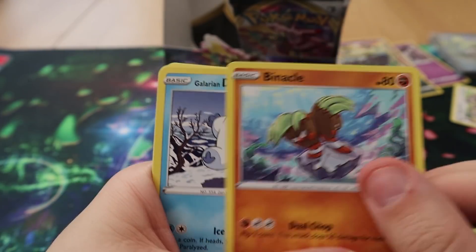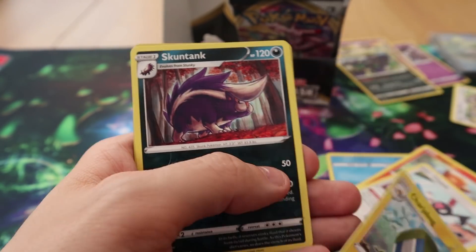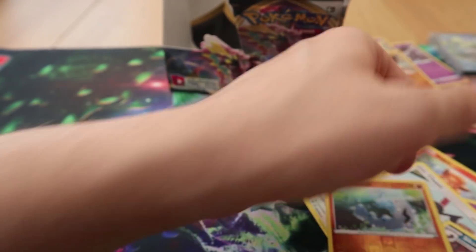Pack twenty-five: we have a Snover, Binnacle, Galarian Darumaka, Vulpix, Milcery, Chatot, Charjabug, Coalossal, Traverse, and a Holo Colossal.